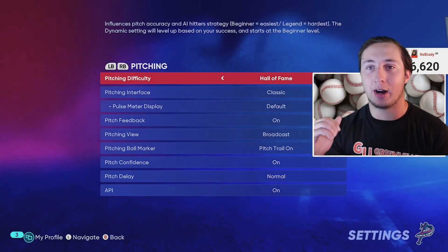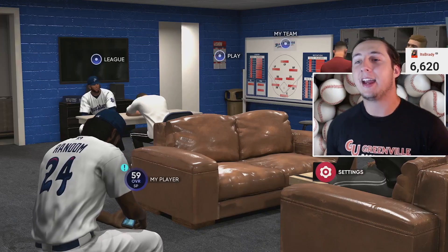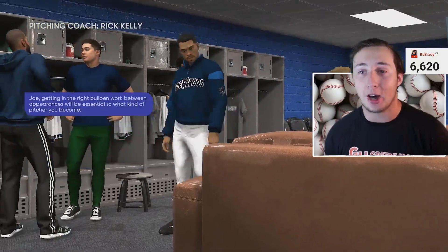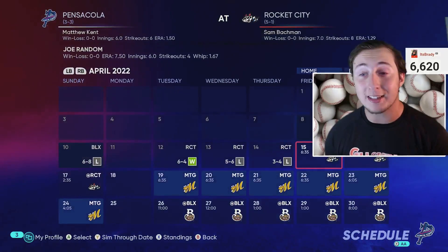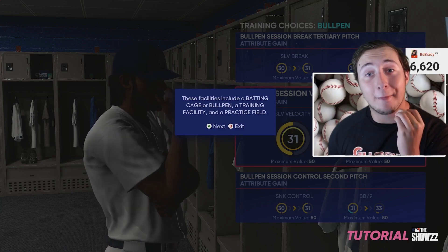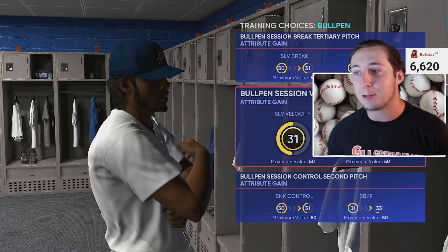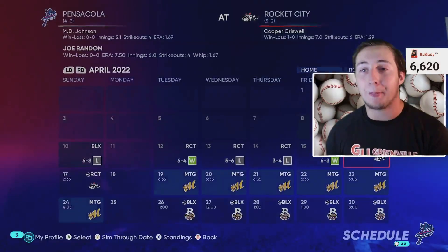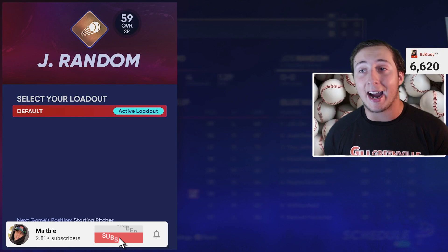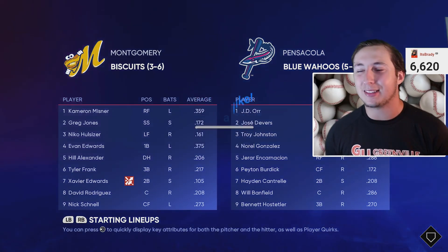Hall of Fame is usually the best middle ground for XP. You do get more XP on Legend but you get hit more, so Hall of Fame is recommended especially while your cap is still leveling up. Apply those settings, go into games as your pitcher player-locked, and you're gonna be absolutely dominating Double-A guys. On top of game XP, you're also getting XP from the ballplayer program. If you have a maxed-out pitching program, start a new one — you'll get XP both in-game and through the reward path.